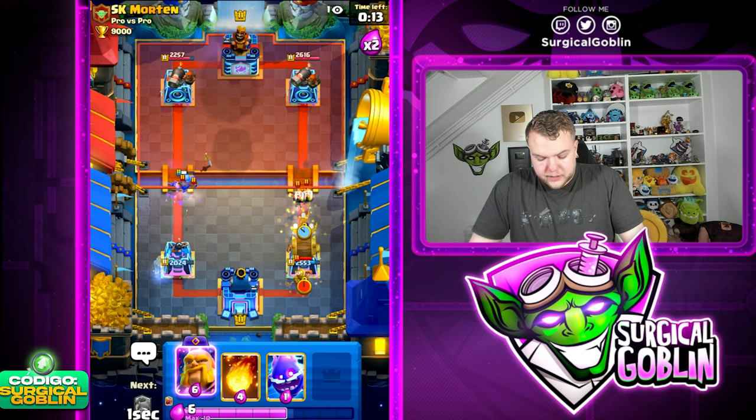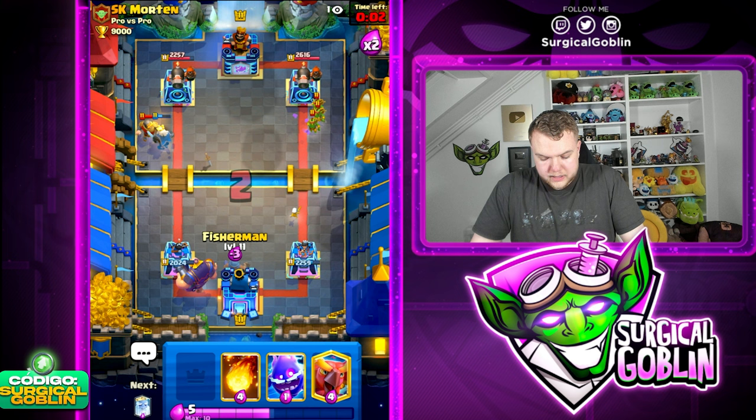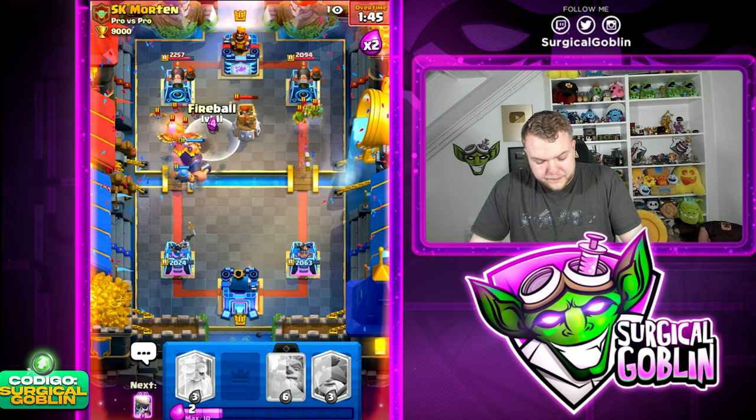Skeletons on defense plus a Barbell making sure nothing gets to the tower. He's switching lanes, which I think is a good decision by him. Let's go Fisherman, then Ghost towards the right side, and Skeletons on top of this Miner plus E-Spirit off to the side, just to make sure we're not too predictable with the E-Spirit. Looking very good right now.